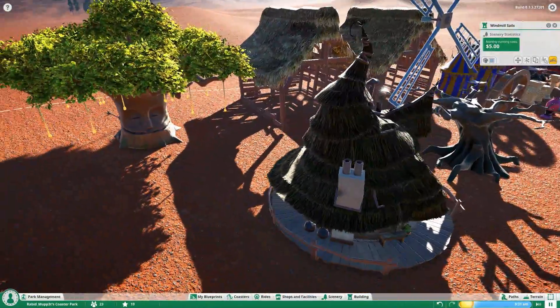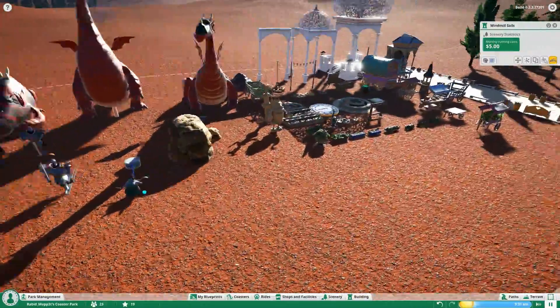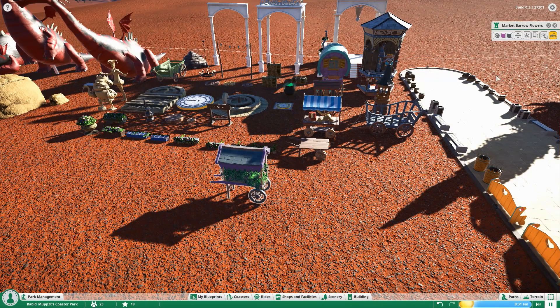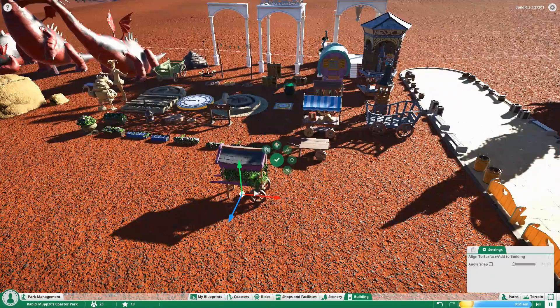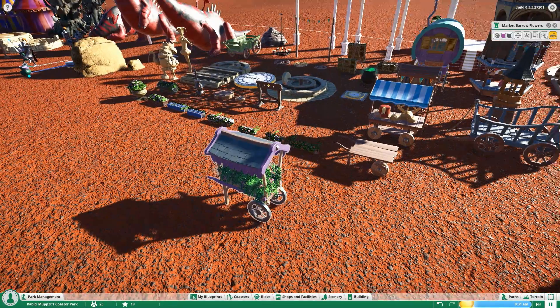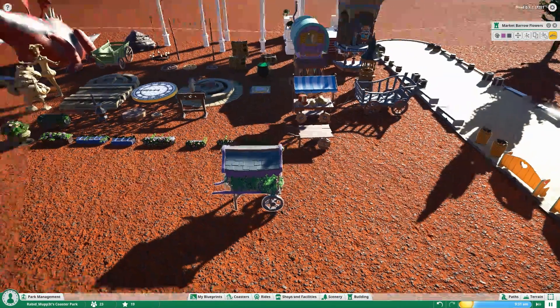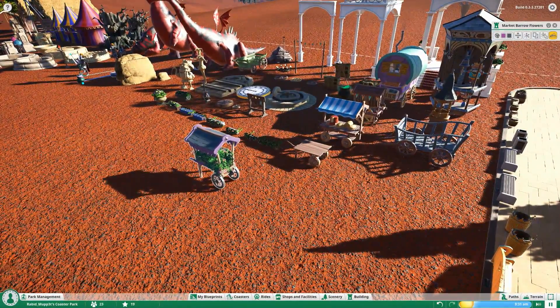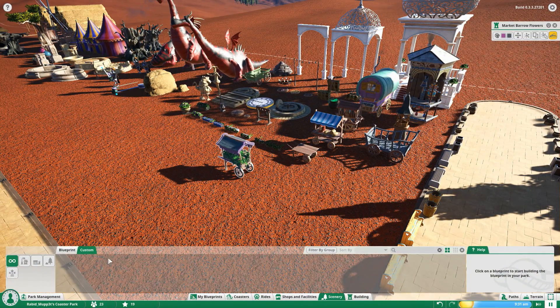Something new with scenery items and any objects you place in the game: when you select your item and choose the multi-directional tool to reposition it, you get a small radial menu. Options include reset position, rotate, world axis movement, surface move, cancel, or confirm with a check mark. It's a nice alternative to using hot keys or mouse buttons, and a neat little feature added to placing scenery items.